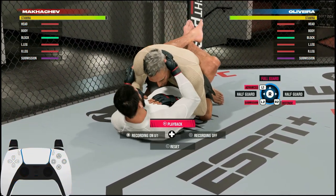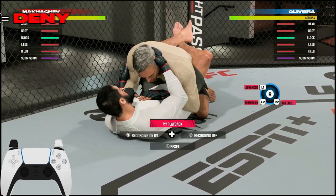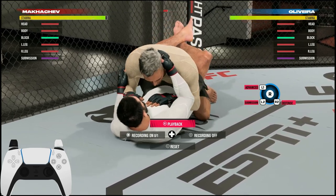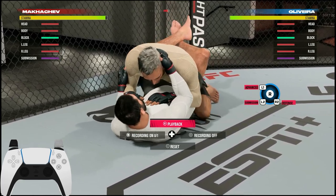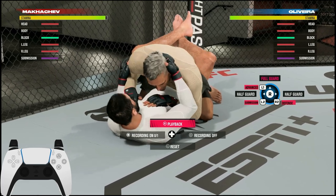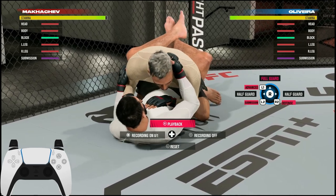We are on the ground, so the main thing to remember to actually deny any transition on the ground is going to be your right trigger — whether that is R2 or RT, whatever console you're using — and the right stick. Right trigger and right stick: those are the only two input controls you will be using to deny transitions.